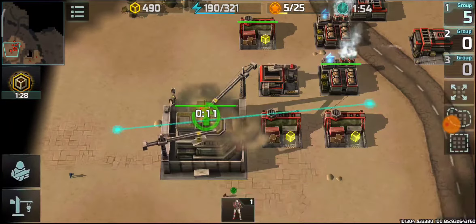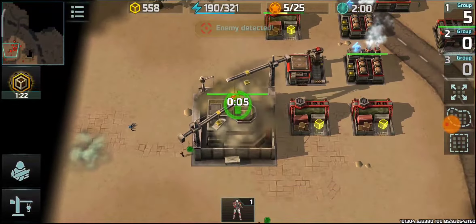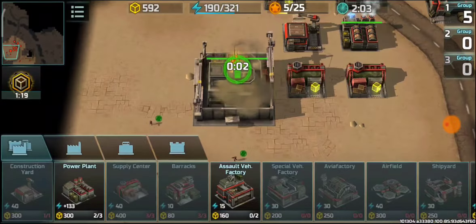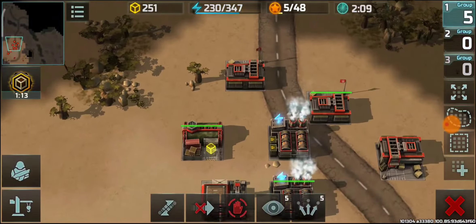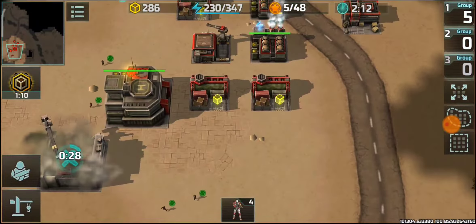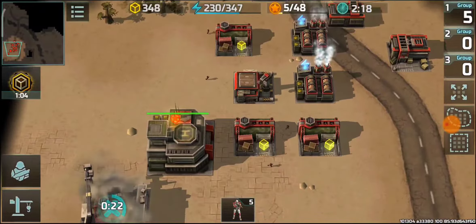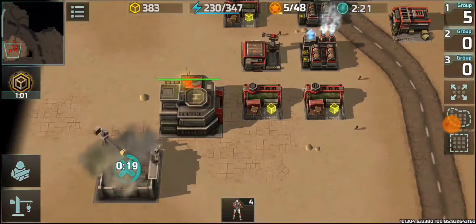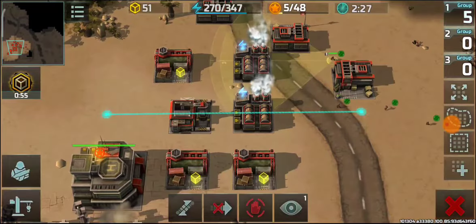Supply boosts — since I do not have enough resources to construct a supply center immediately after my headquarters upgrades to level two, I'm switching into supply boosts and then using my infantry for scouting. There are five containers but I will require only a few.